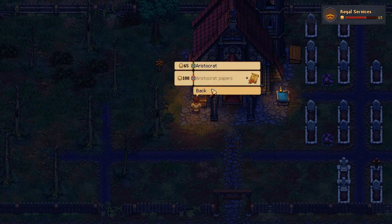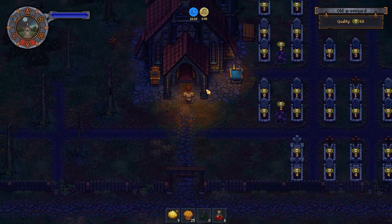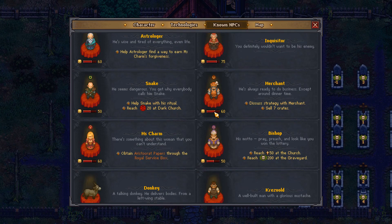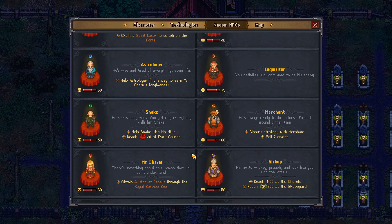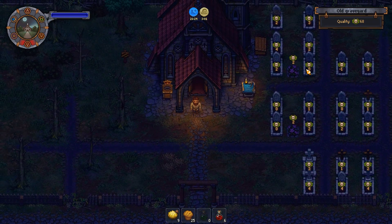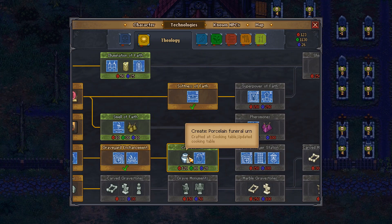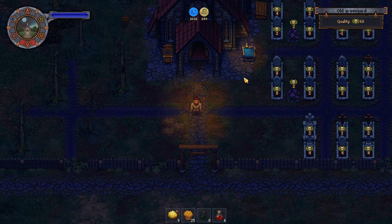Aristocrat status costs 12 gold — yeah, that is very expensive, so that's what I'm currently working on. We need 50 at the church and 200 at the graveyard, so we've got a lot of work to do here. I'm gonna have to do a lot of unlocking of technologies to get better gravestones and decorations — that kind of stuff. So that's something I'm gonna have to work on a lot.